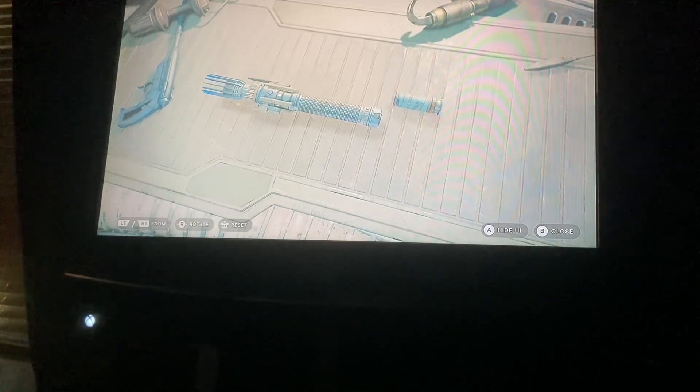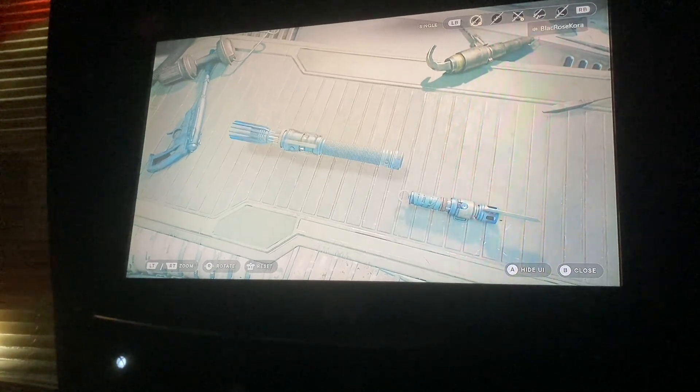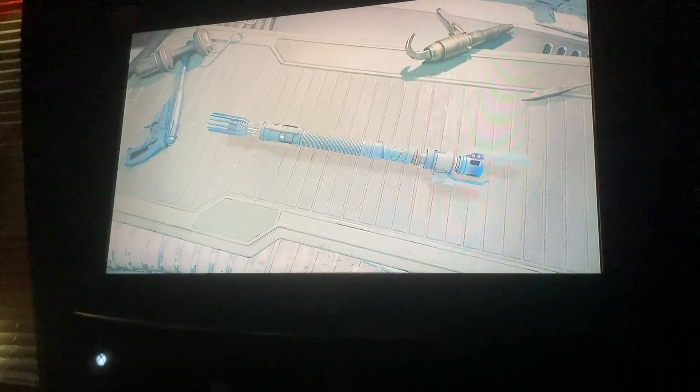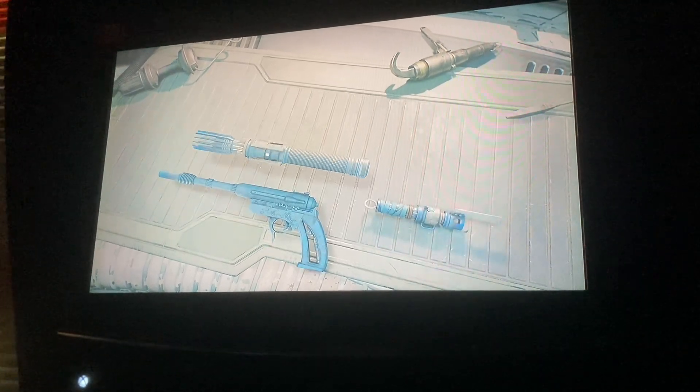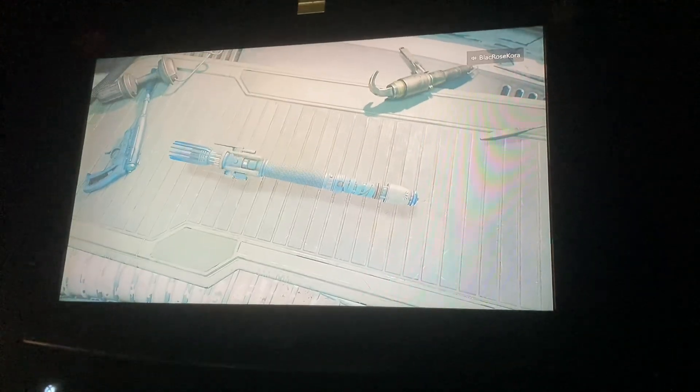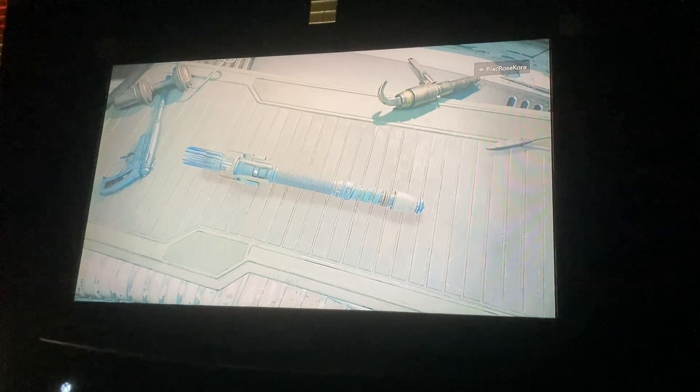Finally, we have the versions of the lightsaber. We have Single Stance, Double Blade Stance, Dual Wield Stance, Pistol Stance, and finally Cross Guard Stance — and that's it.